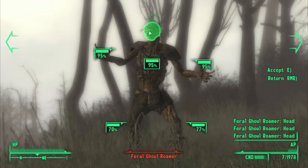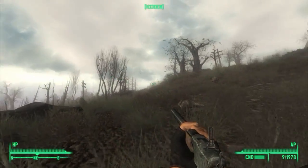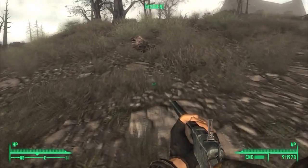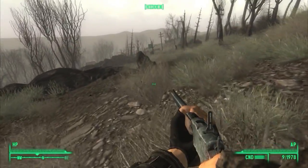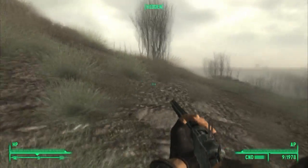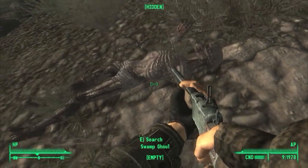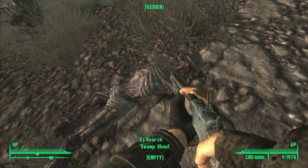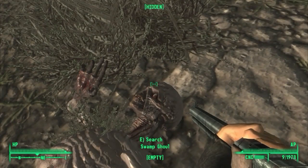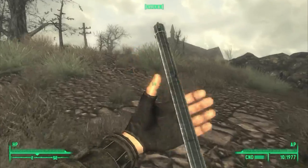I wanted to test out the lever-action revolver on these ghouls, and it works — just perfectly well, which isn't surprising because they're only ghouls, even though they are swamp ghouls. They're probably a slightly higher level than the ghouls in the main game. Nice detail I wanted to point out is that they are called swamp ghouls and they're actually a slightly different enemy, because they've been colored as if they've been walking around in the swamp — covered in mud and filth. So it's a nice detail. I like it.